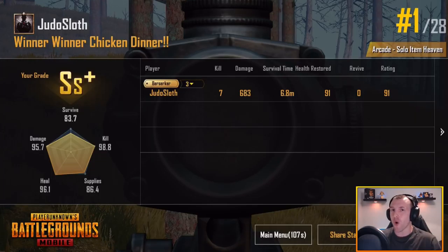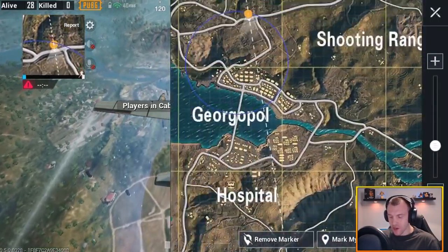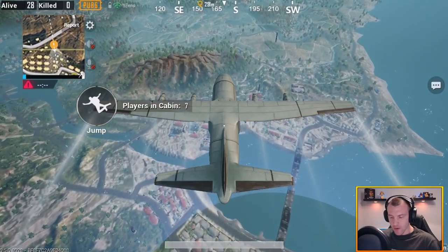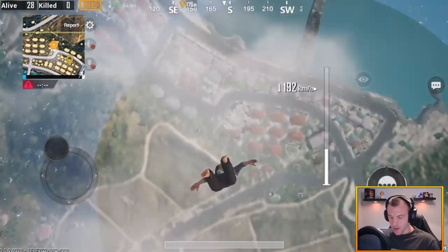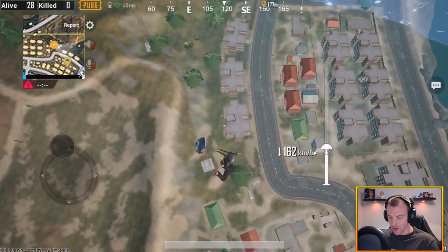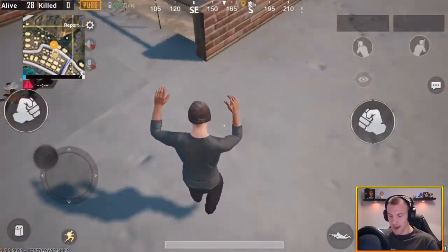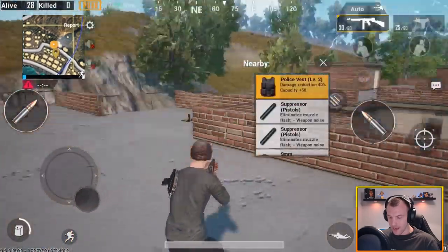Why don't we dive into another match before we wrap up this video. Alright guys, we are back into another item heaven — looks like we're diving into Georgia Paul. We are going to get so much action kicking off here. It is all going to be about who gets to the ground first guys. I'm going to give this a little bit more then dive out and almost go straight down here. Item heaven though, so no matter where you dive you should be pretty good. I'm going to aim for these three buildings and lock on to this first building. If we can get a weapon we can hopefully take some people out straight away. Uzi and the Tommy gun — I'll quickly pick them up.